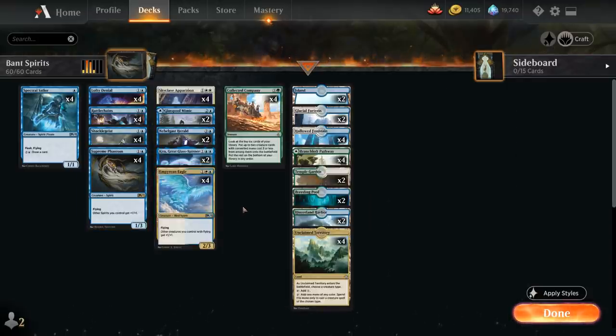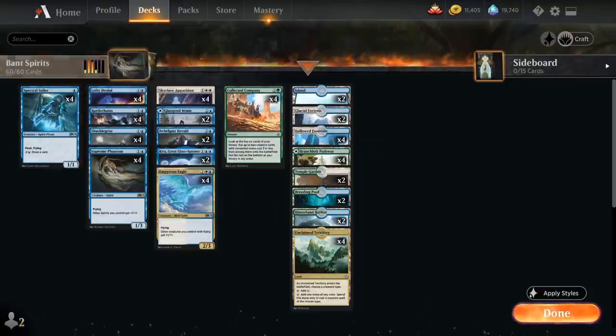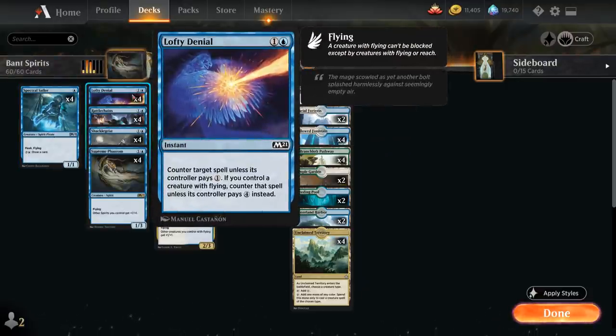At 1 mana we've got a full playset of Spectral Sailor — a 1-mana 1/1 spirit with Flash and Flying — and for 4 mana we also get to draw a card, which is a nice ability to keep up alongside our other instant speed plays. At 2 mana we've got Lofty Denial as our counterspell of choice: it can counter target spell unless its controller pays 1 mana, but if we control a creature with Flying, they must pay 4 mana instead, turning it into a better Mana Leak, which is quite powerful.